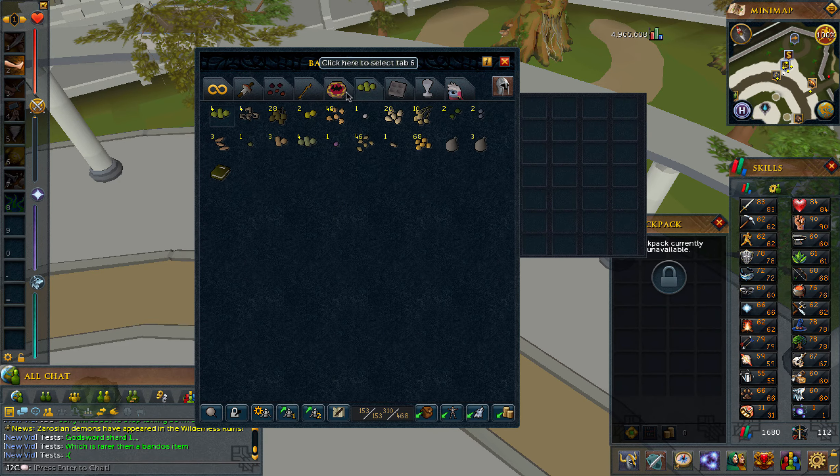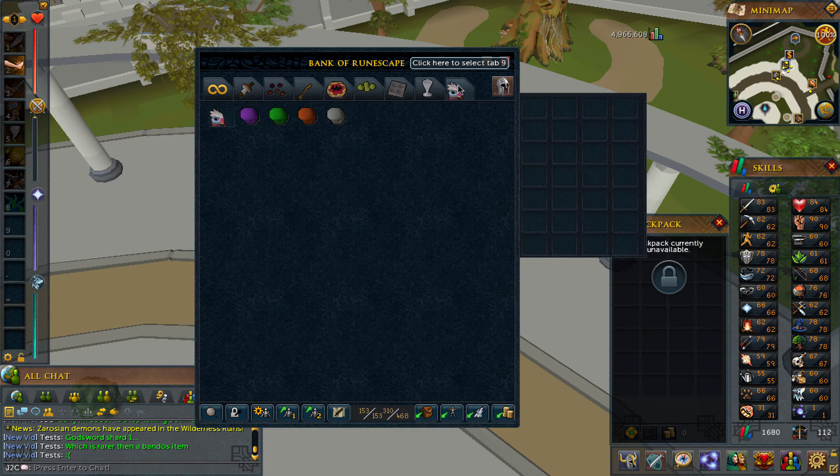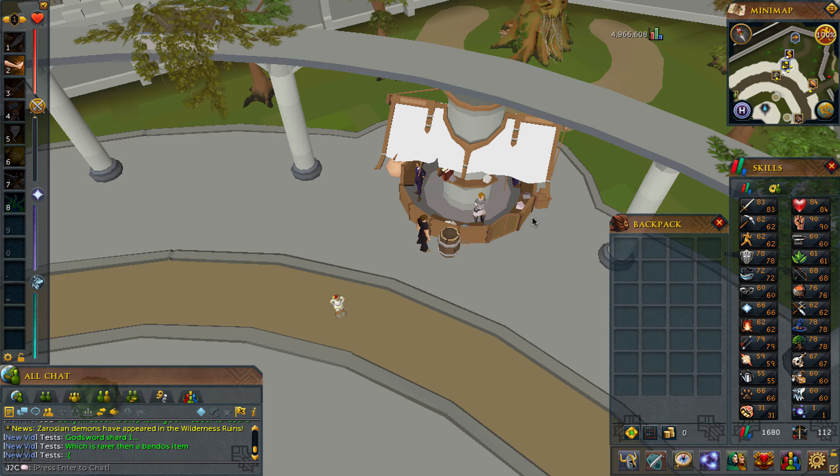I do have a lot of items in my bank, but I will not be using any of them. This is the tab I had for this series — it has my 4 afros and my tab holder macros. So, let's get started.